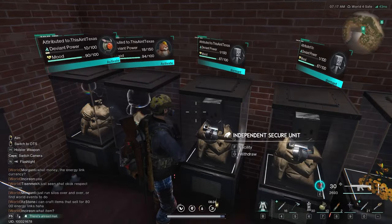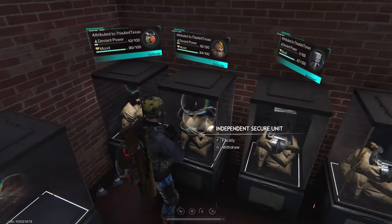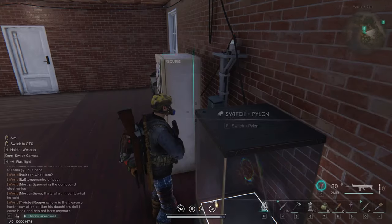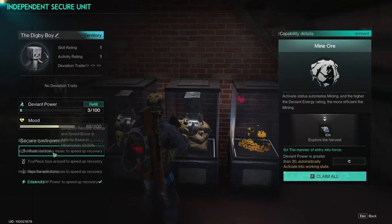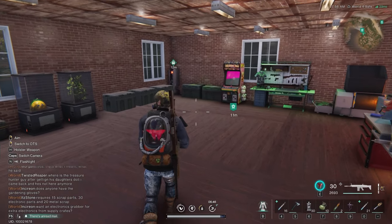The Digby Boy, found from mining, is a territory deviation that will mine you ore over time — an absolute must-have early on. The Logging Beaver gives you free logging, and the Dream Catcher gives materials like trap silk used for crafting on the supplies workbench. Make sure you meet their criteria like providing electricity to refuel their deviant power faster — they need 30 deviant power to go out and work, so the more requirements you check off, the faster they mine for you.